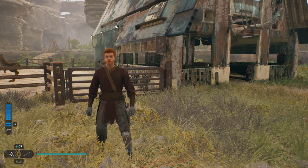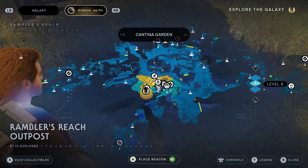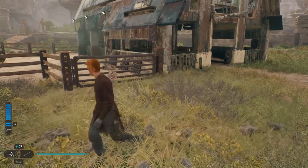I'm going to show you how to get the secret treasure at the stables in Star Wars Jedi Survivor. There's a stables at Rambler's Reach Outpost on Kobo right here, and there's a secret item that you can only get with a very special trick.